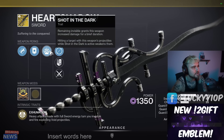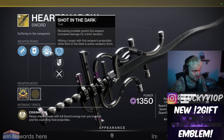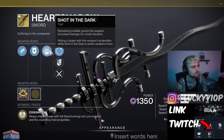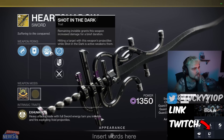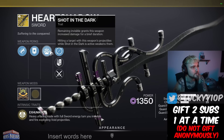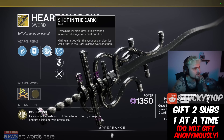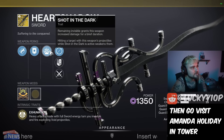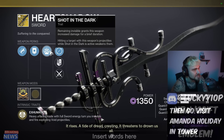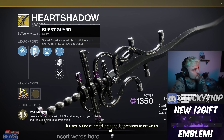First up we have the 'Shot in the Dark' trait: remaining invisible grants this weapon increased damage for a brief duration. So I imagine you've got to be invis for a second or two and then you'll get this buff to proc. It's a sword that can be buffed with invisibility, and then hitting a target with this weapon's projectiles while Shot in the Dark is active weakens them — so you've got a buff and a debuff from its own trait, which is actually pretty sick.